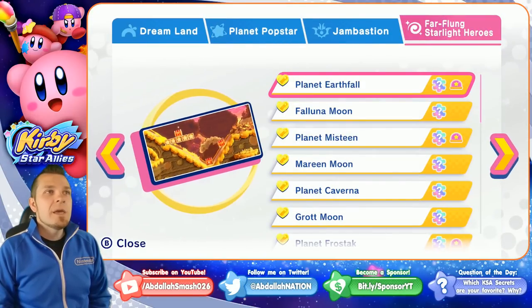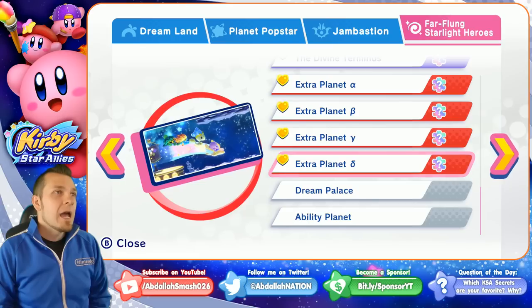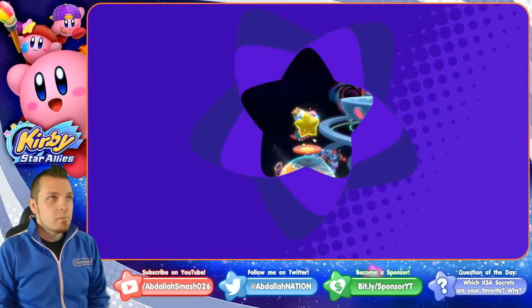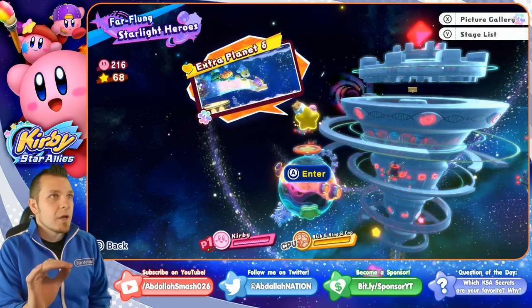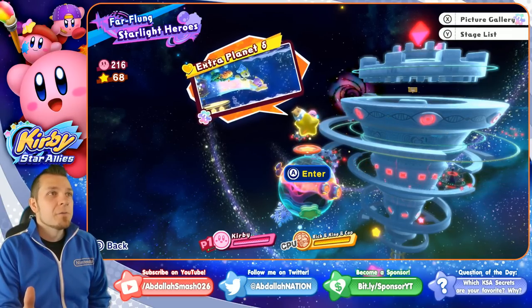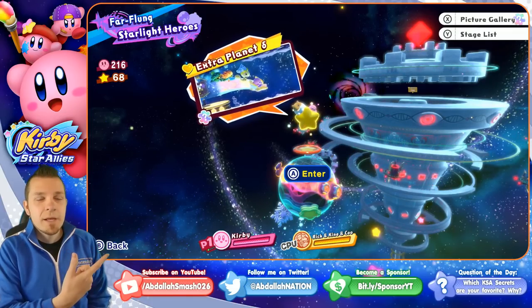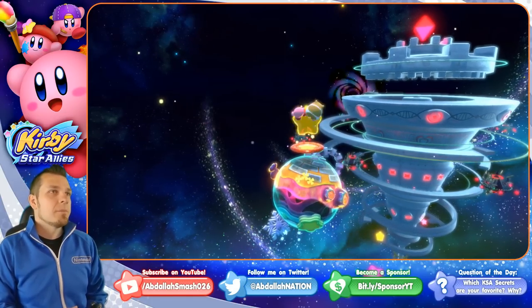We're going to jump into stage list. If you've beaten the game 100%, you have this extra planet right over here, and we are going to have to play through it exactly. The prerequisites in order to get this secret music is: having Rick, Tine, and Ku from the Dream Palace; Kirby with no ability; and you have to have this extra planet unlocked. You get this planet by beating the game normally, but we need to enter it at 100%.